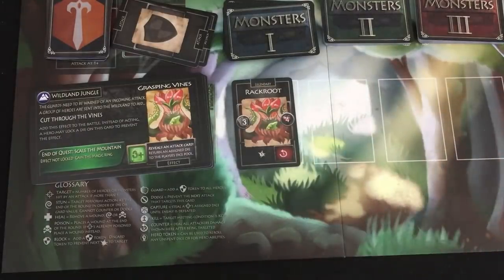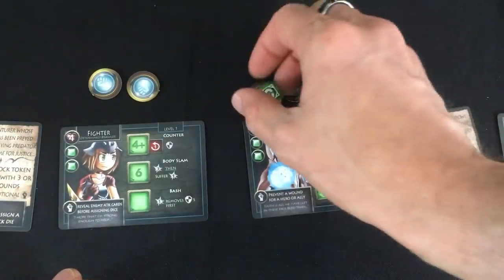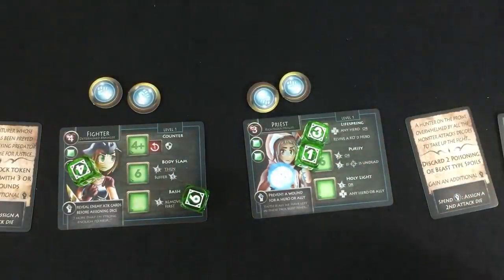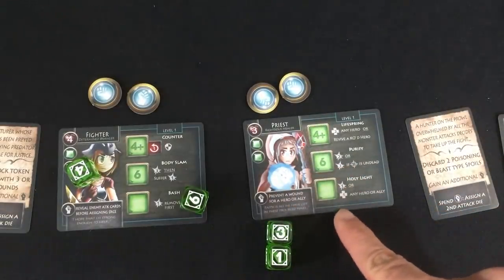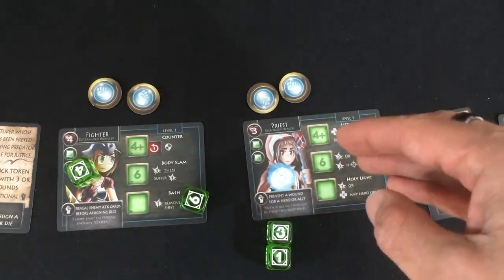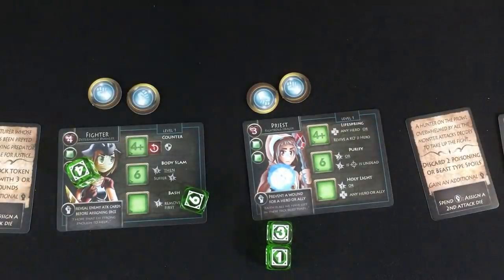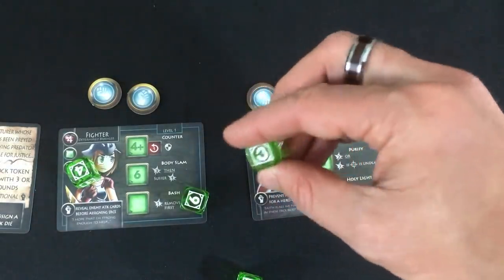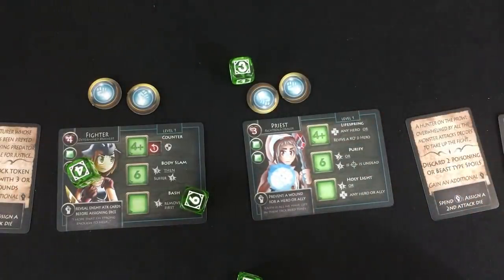We proceed to the second round and roll our dice again. Priest gets a three and a one — I like these low results to keep ourselves safe. Fighter gets a four and a six, so he's not going to be able to do the same thing again. The priest can either heal somebody for one or do one damage, but don't forget — Rack Root, whenever we attack him, is going to do one damage back. I'm thinking she might actually use her three to shut down those grasping vines for the rest of the battle, and then we only have to worry about Rack Root.